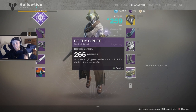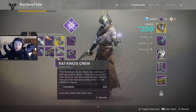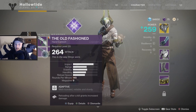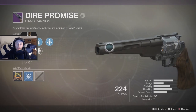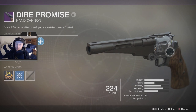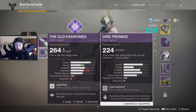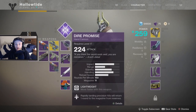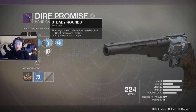Ladies and gentlemen, we are back at it again. In the last video we showed off the old-fashioned hand cannon, and now we have one that's kind of similar — it's called the Dire Promise. It looks like it's the Dead Orbit version of the old-fashioned, but if you look there you can see the difference in impact and range. The old-fashioned had a little bit more range and a little bit more impact. We're gonna see how well the Dire Promise does in the crucible — it's got Triple Tap and Steady Rounds.